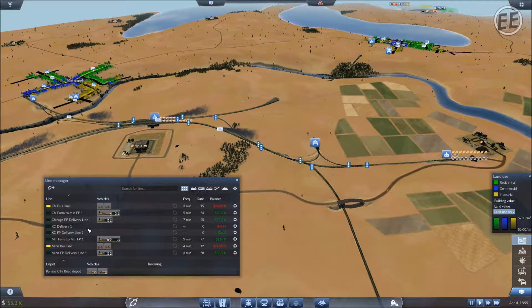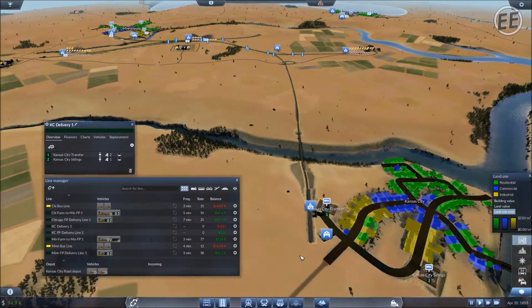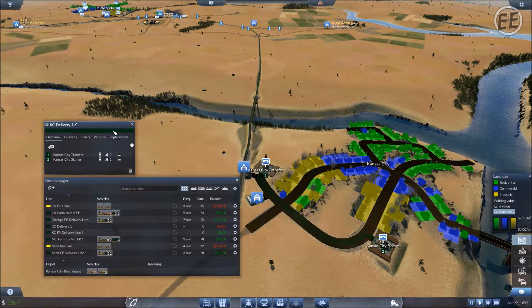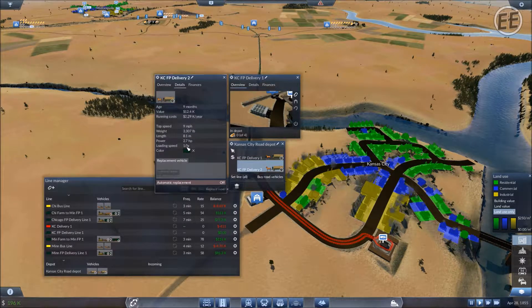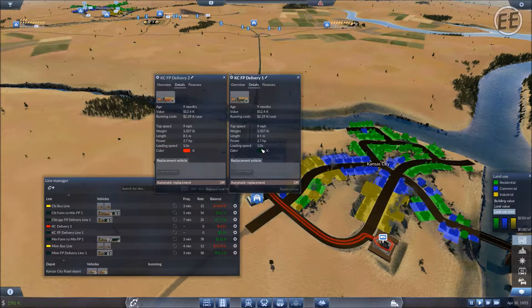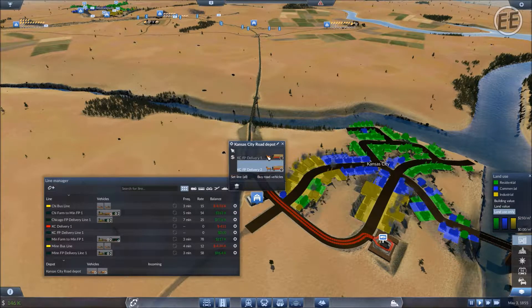We're waiting for the trucks to deliver goods. One thing I wanted to look at - industrial delivery trucks are supposed to be red. So if I come down here it should be highlighted. Yeah, that's supposed to be red. We're going to make that bright red, and then come in here and set the details to red as well - that's how we delineate the road vehicles.